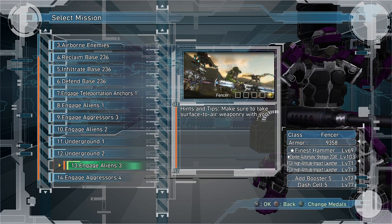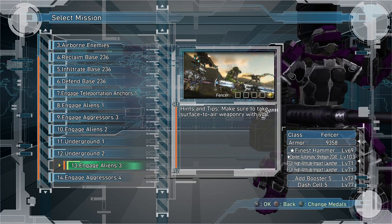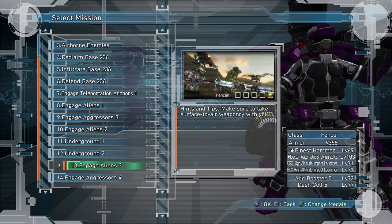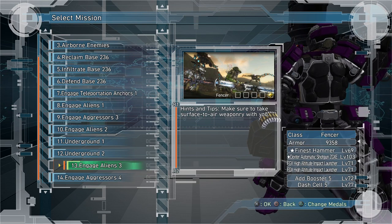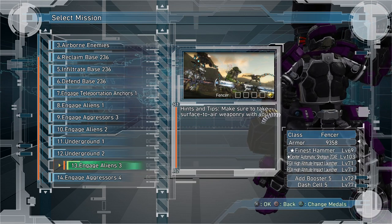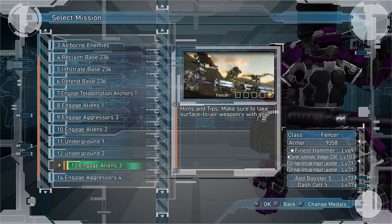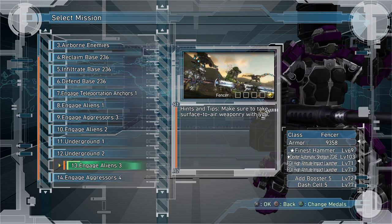Hello there EDF friends. In this video I want to talk about mission 13 for DLC pack 1 called Engage Enemies 3. This is probably one of the most difficult missions in the game because of certain factors where you can't really regroup and heal up too much. It's just constant enemy wave after wave. It's even comparable to one of the hardest missions on DLC pack 2, so I really think this is a tough mission.